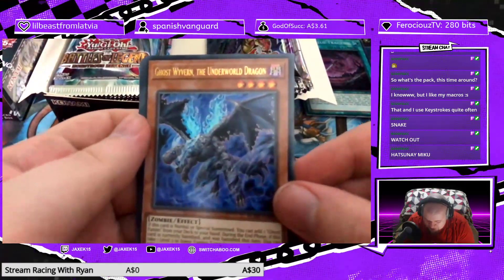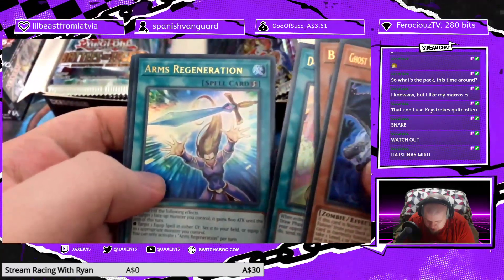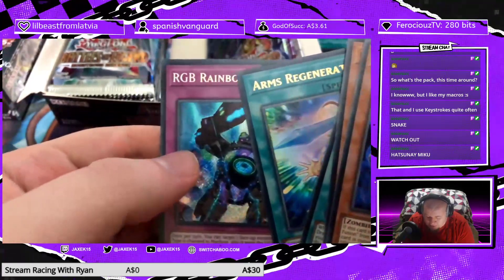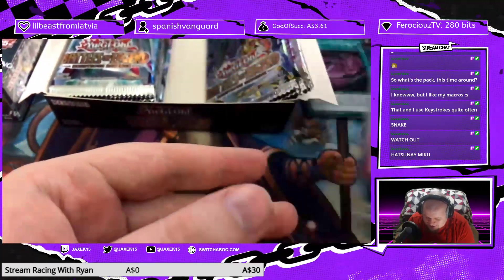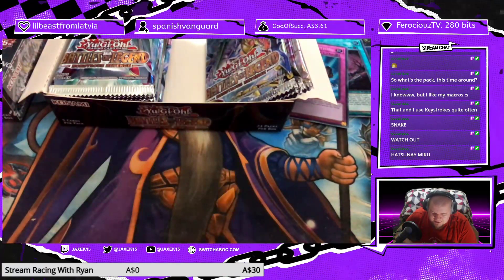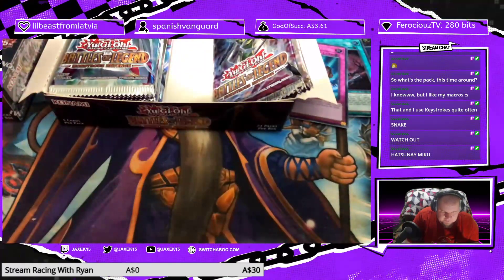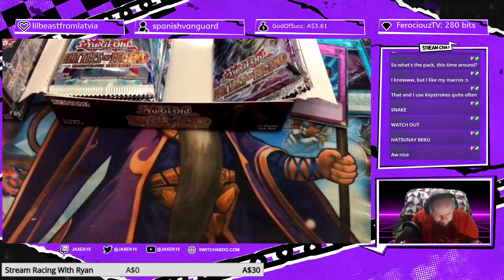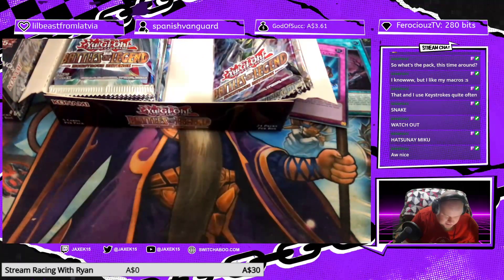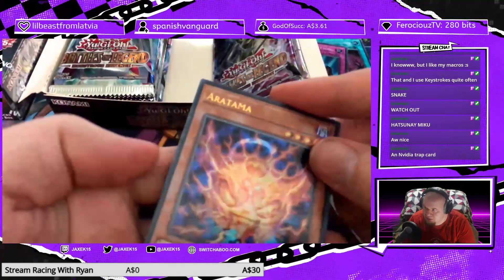Ghost Wyvern the Underworld Dragon, Baby Spider, Don't Slip the Dogs of War, Arms Regeneration, and RGB Rainbow Lucian. I actually want a couple copies of this — it'll go really well in a Familiar Possessed deck, specifically how I built it, where it's all just big number rushdown.